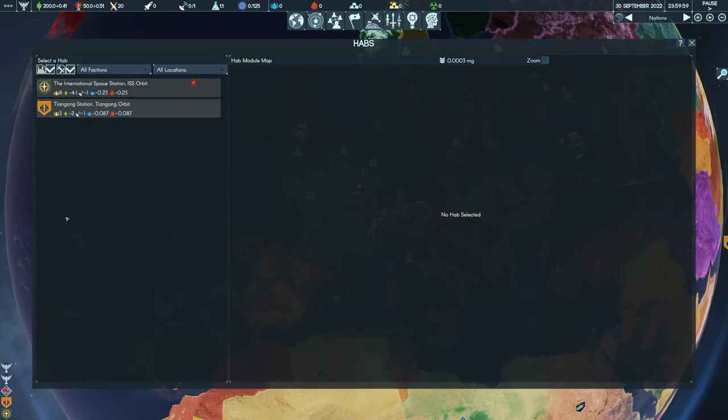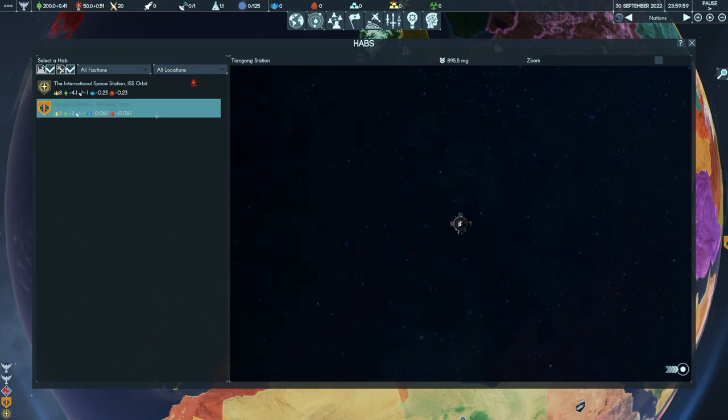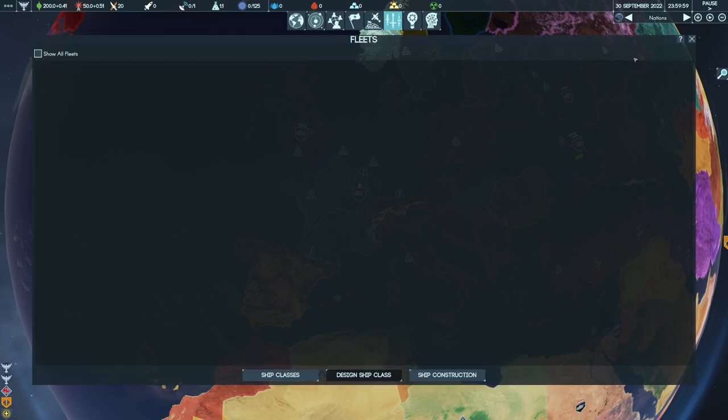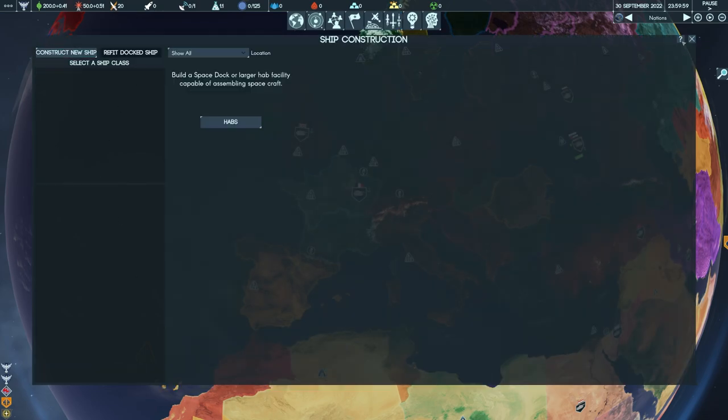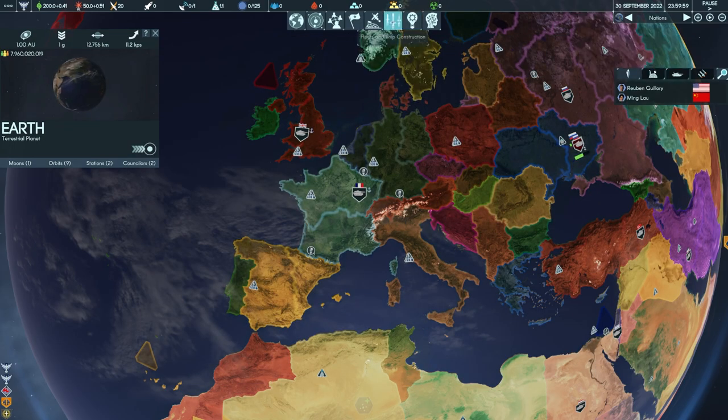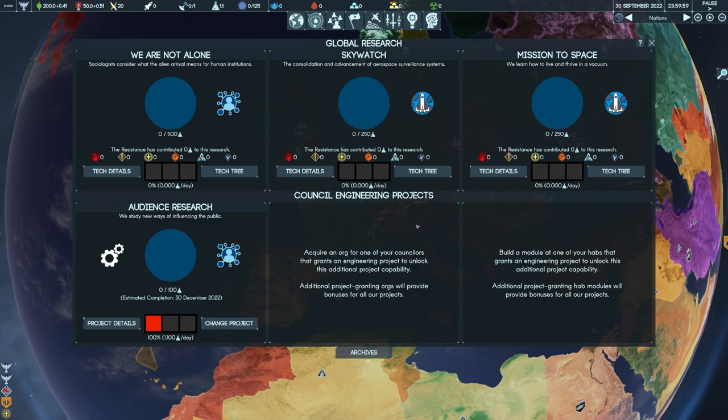After that we have the habitat tab, which we're not going to worry about at the beginning of the game. The only two habitats to start with are the International Space Station and Tiangong Station, both controlled by other factions. As we start getting our own habitats on the moon or elsewhere, we can start building and adjusting them. Then there's the ship construction tab for building spaceships, which is much later in the game because there's a bunch of tech to research first.